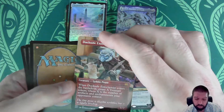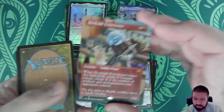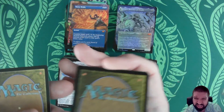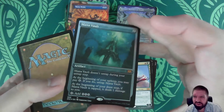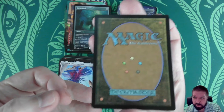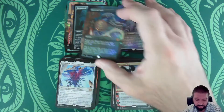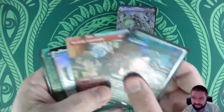And then we have Dockside Extortionist in borderless again — my second borderless Dockside, a major card. We also got a Mana Drain in borderless. And beyond that, a Mana Vault in foil etched — that is pretty awesome. And for the grand finale: Imperial Seal in borderless foil. The combination of the Seal, the Vault, the Mana Drain, and the Dockside — what more do you want out of a box?